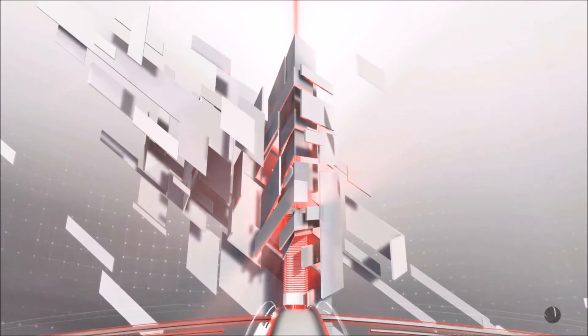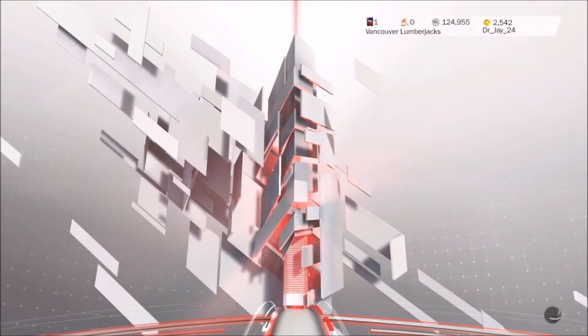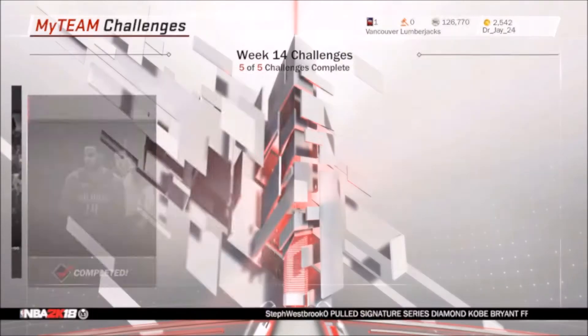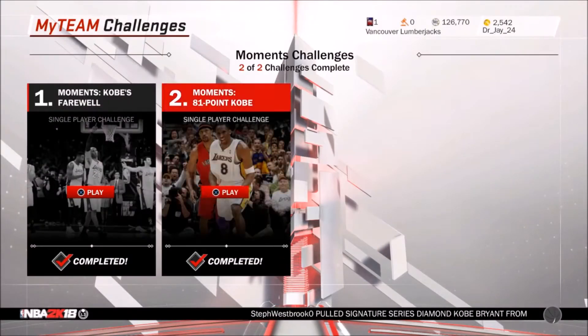We'll have to see how good he is. It says we got 5 tokens and we're about to get 92 overall power forward Kenyon Martin. I'm so excited, and I have 126,000 MT right now. Part of the reason why I have that is because of all these moments challenges going on for the Kobe stuff.